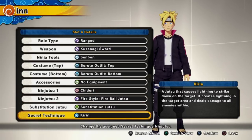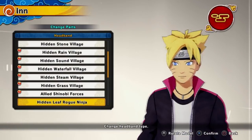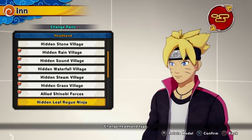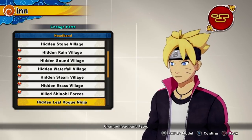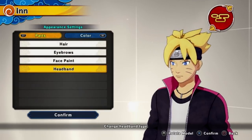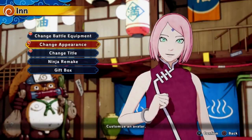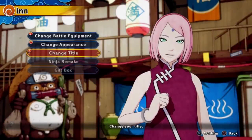He also has Keaton, so I pretty much gave him Sasuke's moveset. If you go to change appearances, you can see the headband is crossed out — it's the hidden leaf one but crossed out. Boruto doesn't have the scroll in his eye, so this could be him being rogue before the fight that gave him the scar.